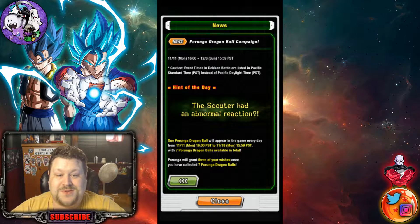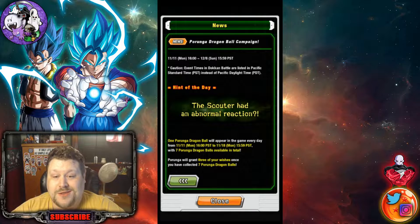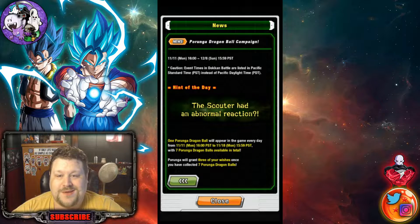This is by far the easiest Dragon Ball you'll be able to do today. This should only take you less than 30 seconds, so the hint of the day is the scouter had an adorable reaction.